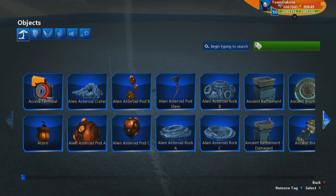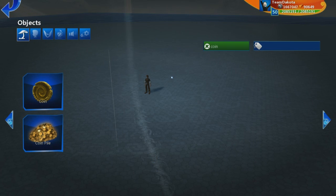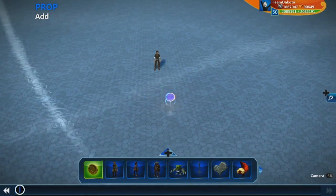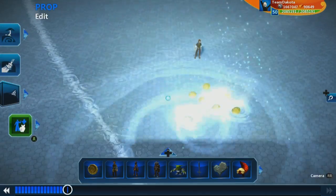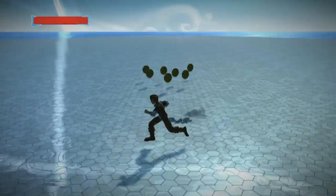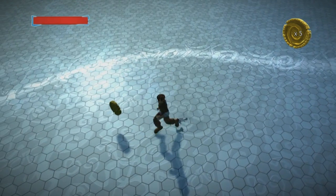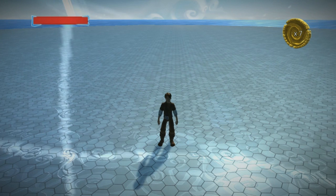The most basic collectible you'll find in Project Spark is a coin, and it already has a lot of good default logic to show how collectibles work. Let's pull a coin out of the gallery and place a few down. In test mode, as I start picking them up — I've picked up five coins, then six, then seven — that's really a standard collectible.